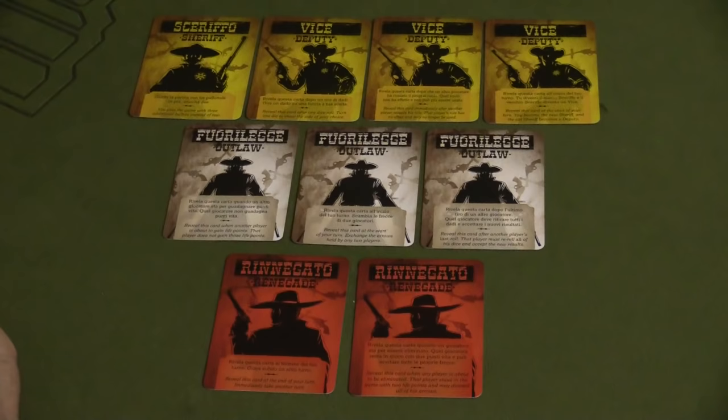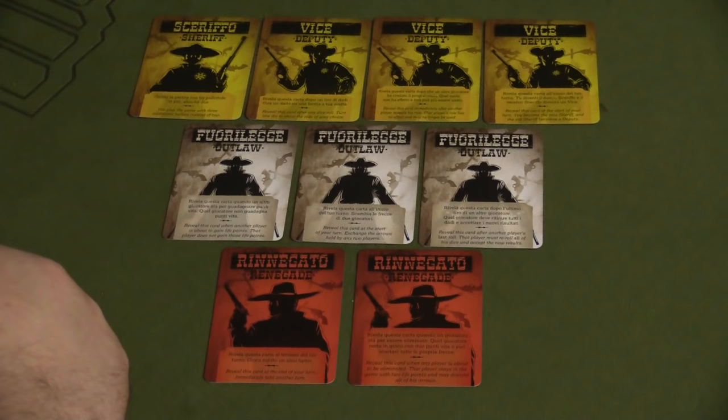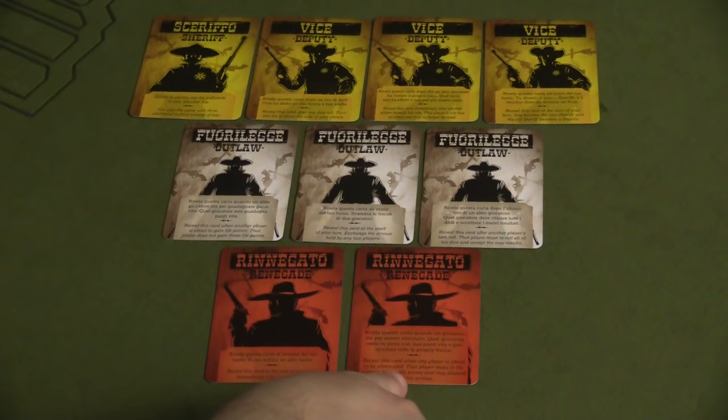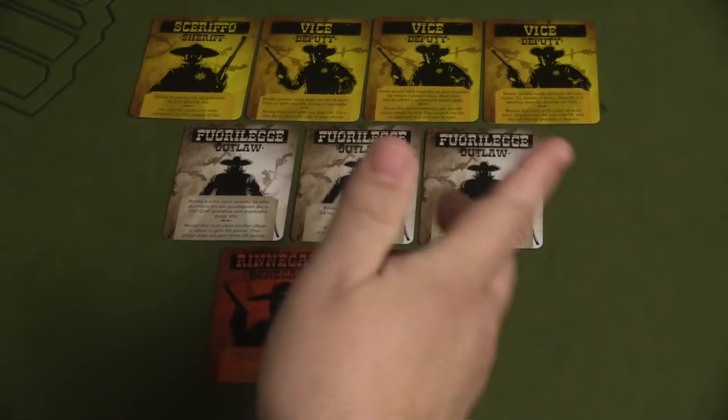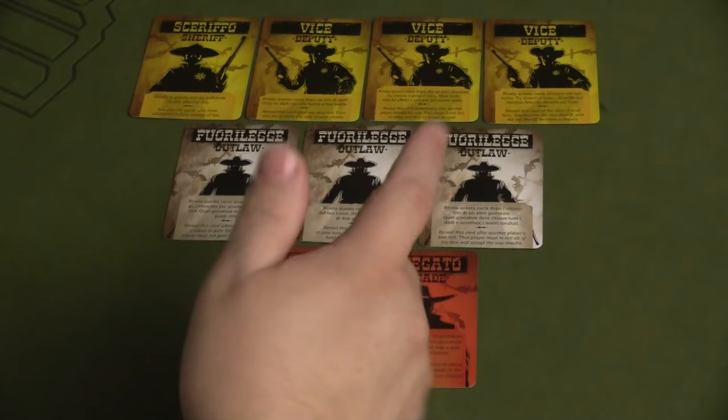The Renegade roll cards offer powerful one-time abilities too. One lets the renegade reveal their card at the end of their turn to immediately take another turn — great for closing in on the Sheriff. The other lets any player about to be eliminated stay in the game with two life points and discard all their arrows. You might use this to keep the Sheriff alive a little longer so you can be the one to eliminate him. This is probably the most game-changing module in the expansion.